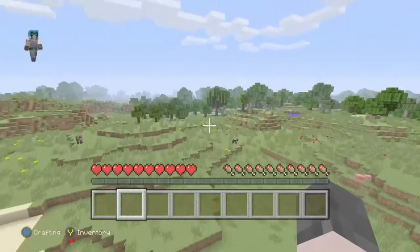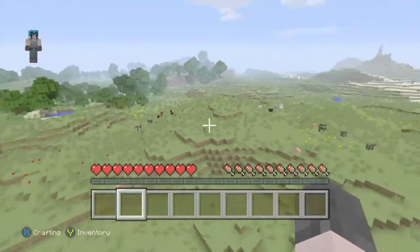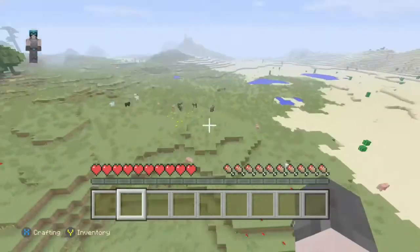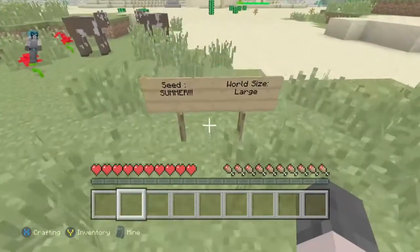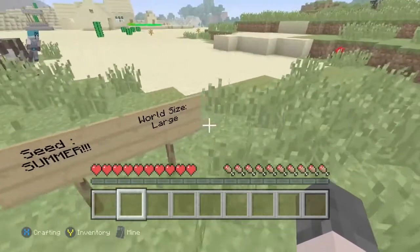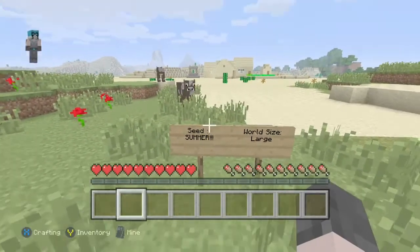At number 5 we've got a nice flat surface area seed. It's quite good for building houses, ideal for it and it's pretty good. The seed is called Summer and the world size is large. That's pretty good, so on to the next one.